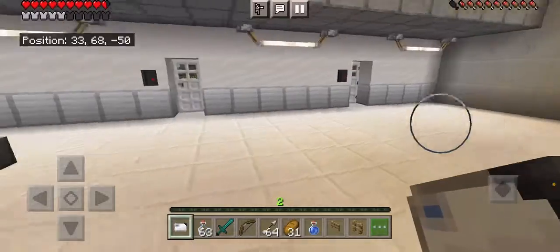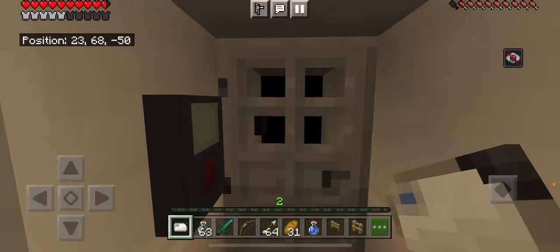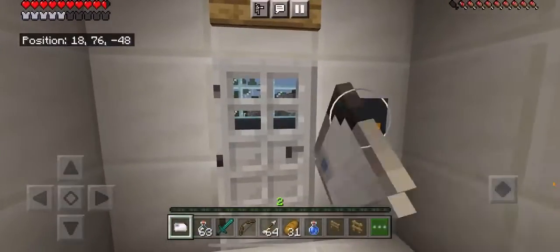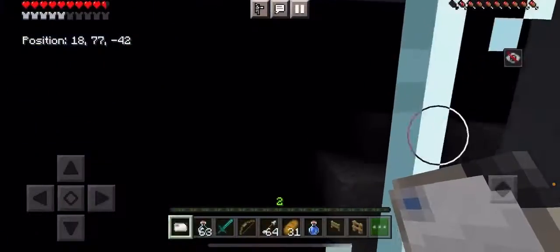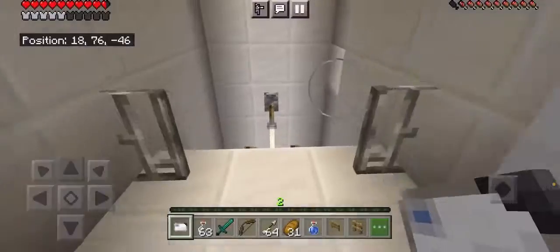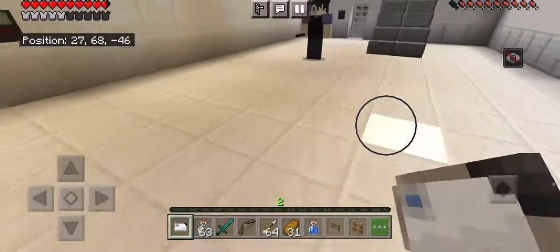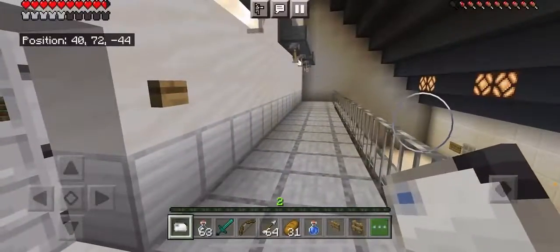So I'm just going to show you guys a little bit of the upstairs and some of the side parts. If we go up here, this is the observation room — really like this room quite a bit. It just lets you see part of the facility from the outside. And then I will show you the upstairs part.